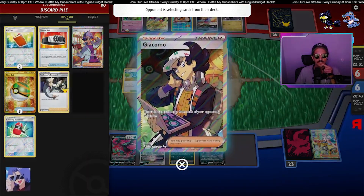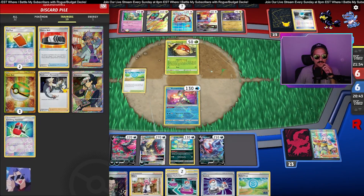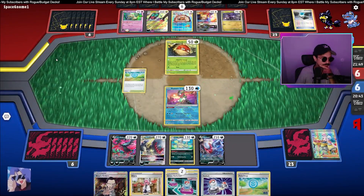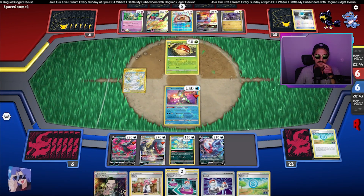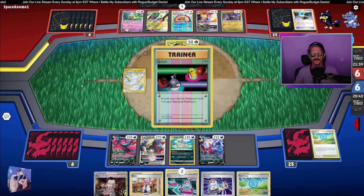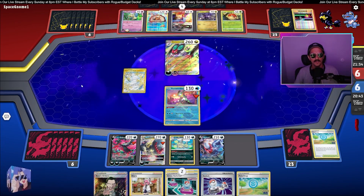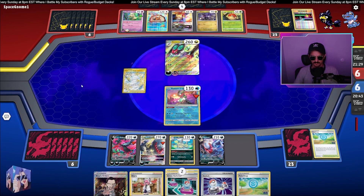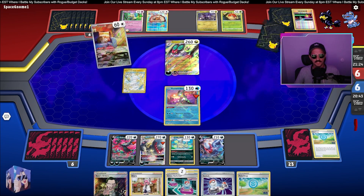Giacomo — discard once, but I'm not worried about special energies. We do have one V-Guard Energy in this deck, but who cares? Got the Psychic. Want to come take a knockout? Path to the Peak — that does suck, but we do have Pokéstop ourselves, so it's fine. Not the end of the world. The Noivern. I think we'll still put the Darkrai out first.